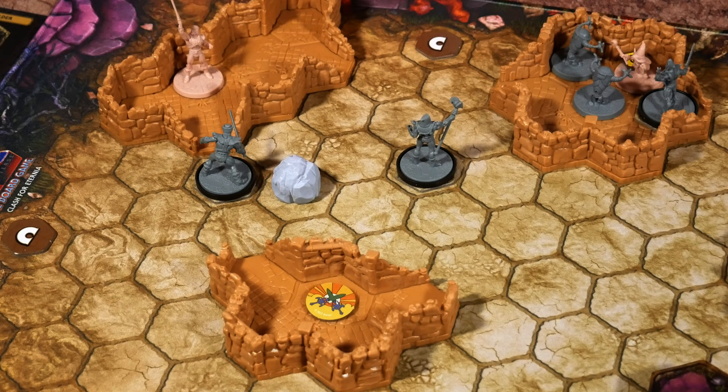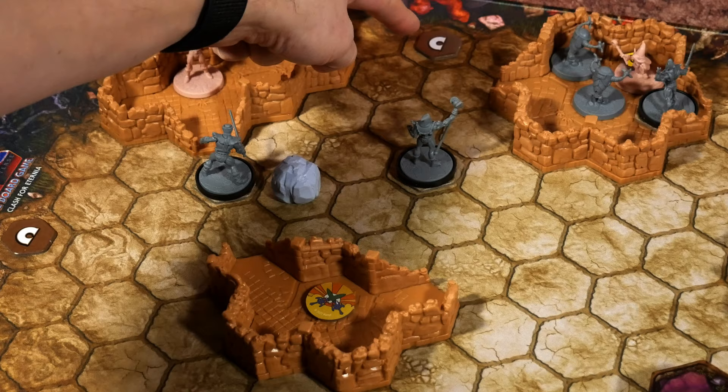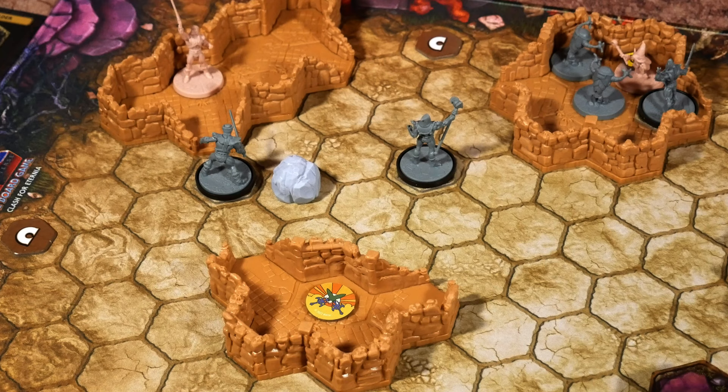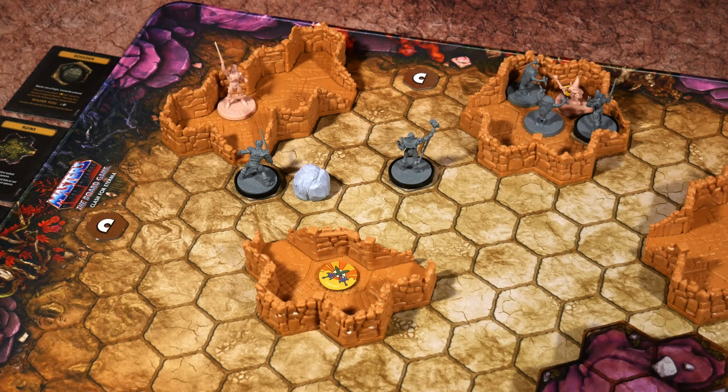The unfortunate thing about Merman's activation is that my master plan for Orko's activation is now ruined. I'd been planning for the entire round: Orko would move three, then teleport He-Man and himself over to the final rune area. That is not going to happen now because Orko is surrounded with one HP. If he tries to teleport, he takes escape damage — and Teleport doesn't ignore escape damage — so one hit would take him out. Teleport is no longer an option. He-Man has work to do all by himself. But Orko does have the Endless Hat, so maybe he can generate enough to take out an enemy.